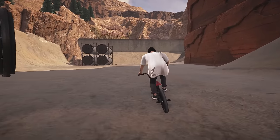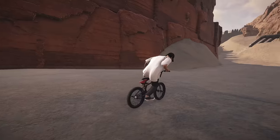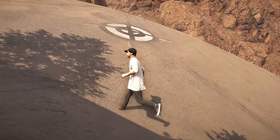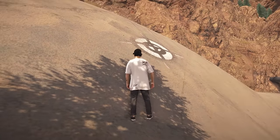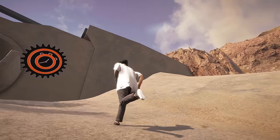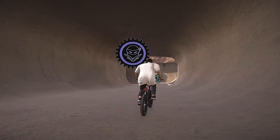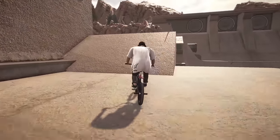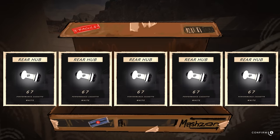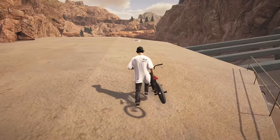Now when we're pedaling we have a cassette. Just before we leave this area and go to the next, there's actually another hidden gap up here. The X on this one looks a little different than the first one we saw, but this is how some of them look as well. We just have to find the takeoff, and the takeoff is actually up top over there. We have to run around to get to it. There's another box up here — a bunch more cassette parts.